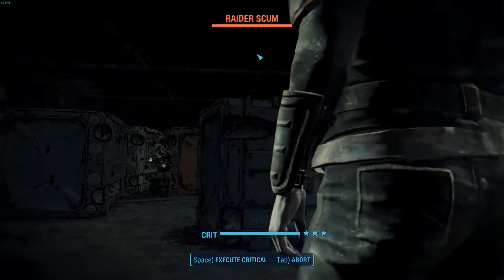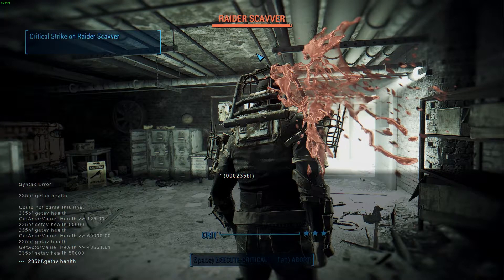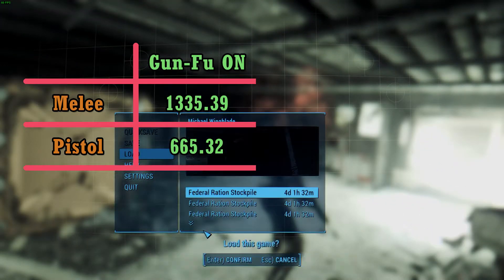So this is for the pistol, and we're gonna use the crit also. Let's see the HP — it's 49334.68. So now we have the two base values for the Gun Fu perk.